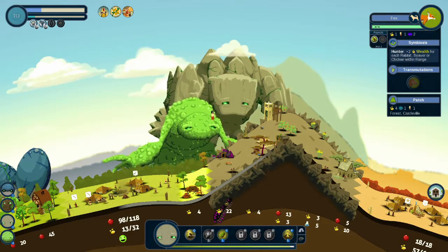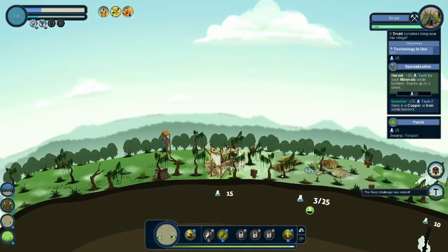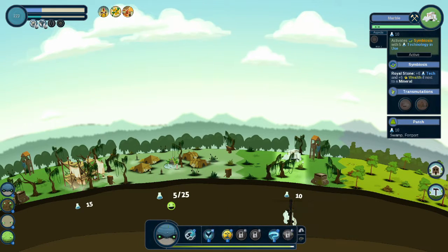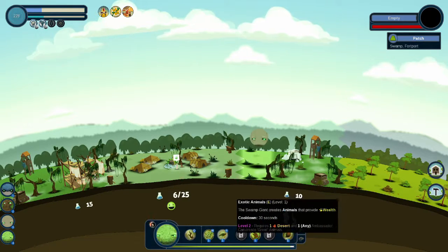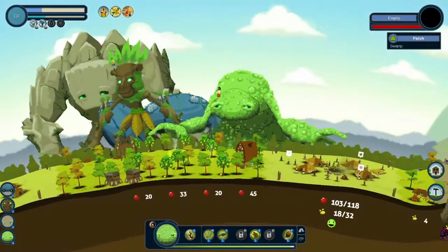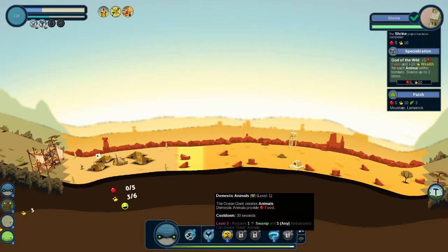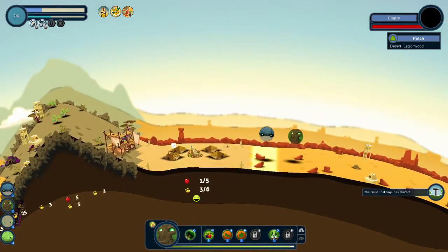Fox. We need a Swamp Outpost, we need 30 Tech — we can do that. Oil Stone next to a Mineral, Precious Minerals. Two more. It takes a long time to get over there, just so you know. Maybe this will be the Desert Village that prospers.